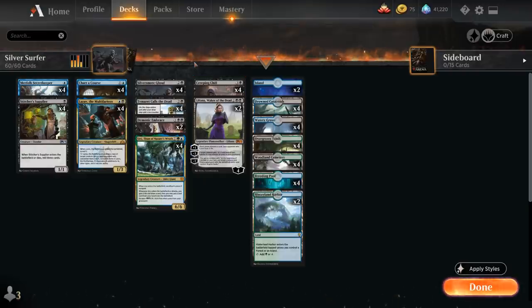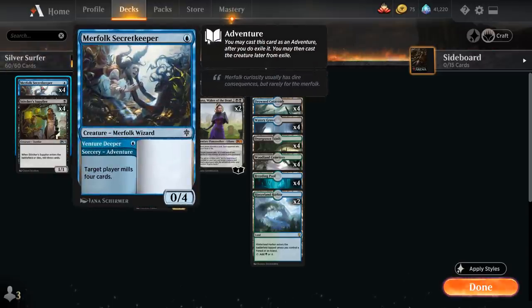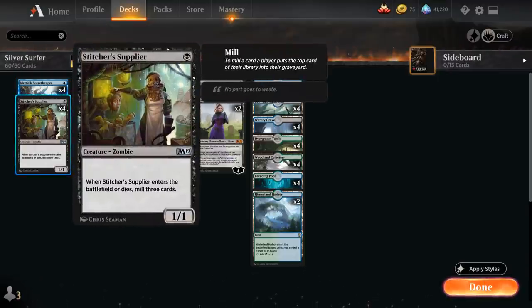Looking at the full decklist: at 1 mana we've got Merfolk Secret Keeper, which can mill the top 4 cards with the Venture Deeper Adventure and then becomes a 1-mana 0/4. We also have Stitcher Supplier, a 1-mana 1/1 Zombie that mills the top 3 cards when it enters the battlefield or dies.